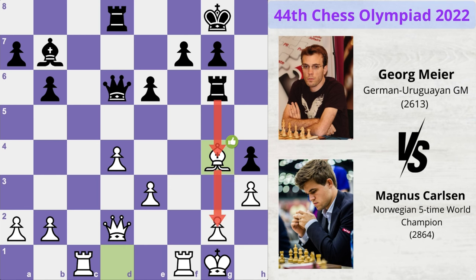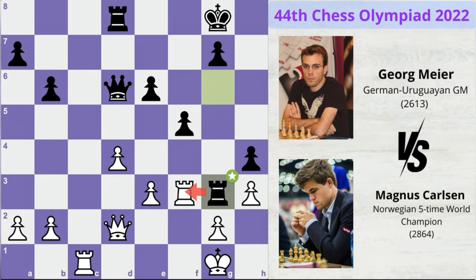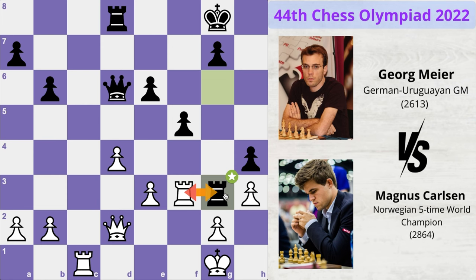Meyer attacks the bishop with f5 and now bishop to f3. Bishop takes bishop, rook takes bishop, and now rook to g3, offering to exchange rooks. But Magnus doesn't want to capture this rook and get black's pawn to a square where it controls two critical squares in front of the king — that would be a very awkward position to deal with. Therefore Magnus plays queen to f2 in order to protect his rook.